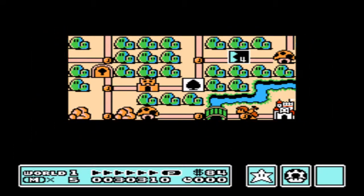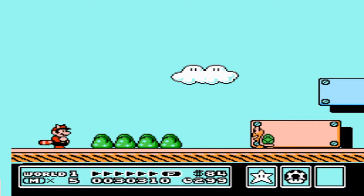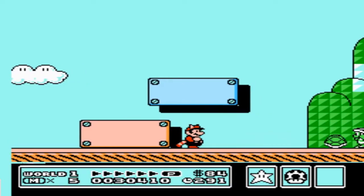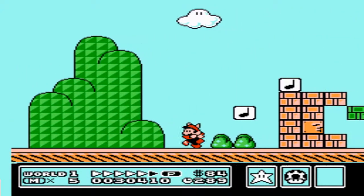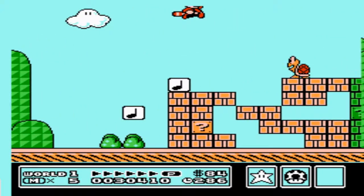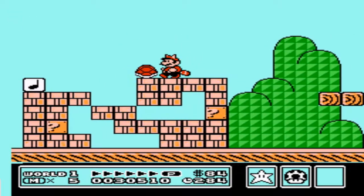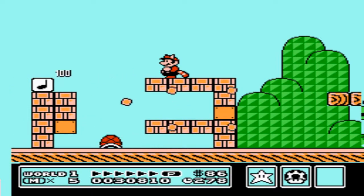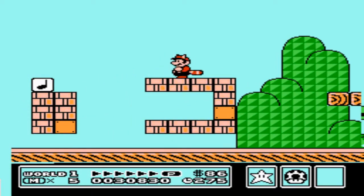Let's move on to tile 3 and we will start right off by jumping on this Koopa's head. I will pick up the shell and kick it to kill that boomerang brother there. Now moving into this spot here, you can kick this shell and it will clear all the essential ones that you need to be able to get to the secrets here.